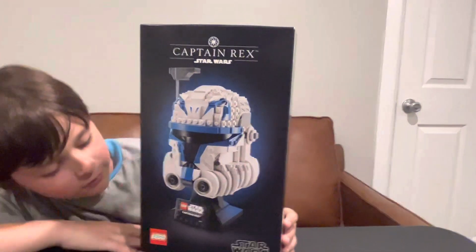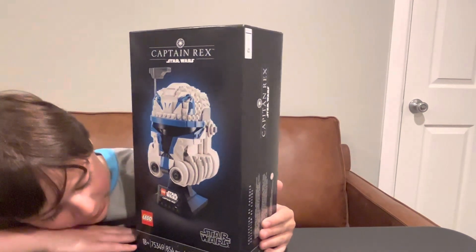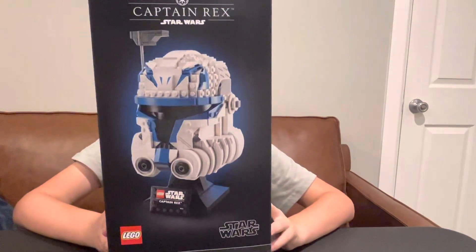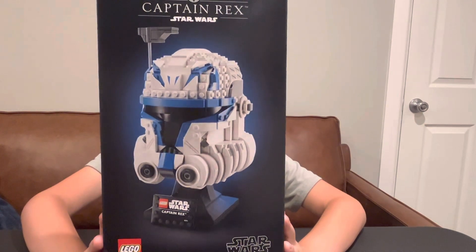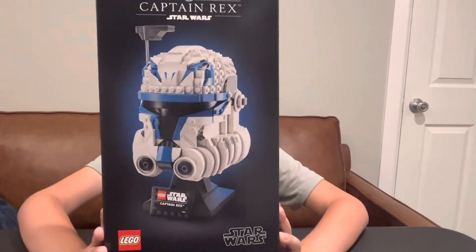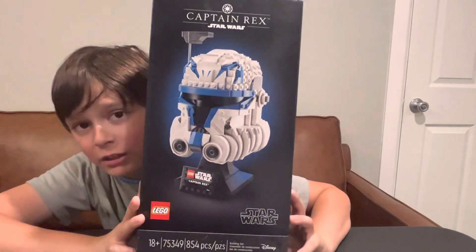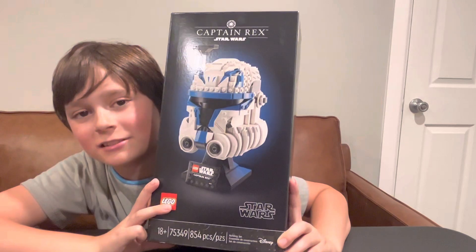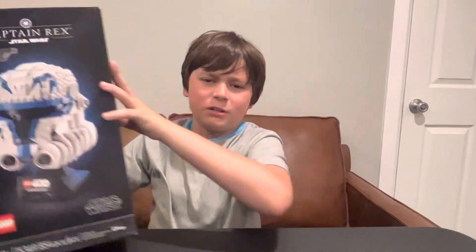Our next set is a pretty big gap — 854 pieces. It is set number 75349, 18 plus, and it comes with nobody — it's just Captain Rex's helmet. I already have the Luke helmet, Darth Vader, and Boba Fett helmet, so now I have Rex to add to the collection. I might get Cody too. This is probably my favorite helmet they've ever released. I kind of wish they gave us a Rex minifigure since we haven't had one in so long, but I still love it.